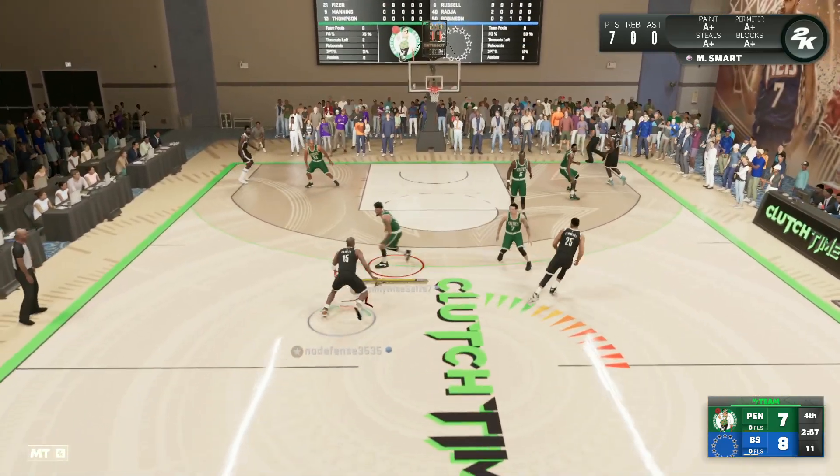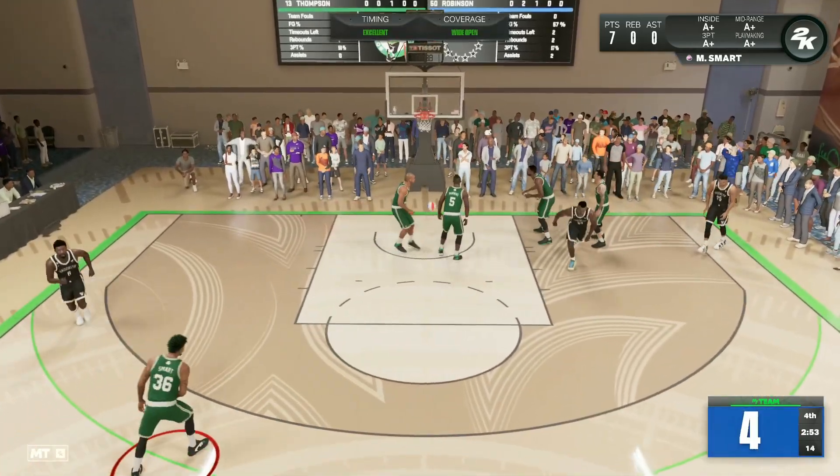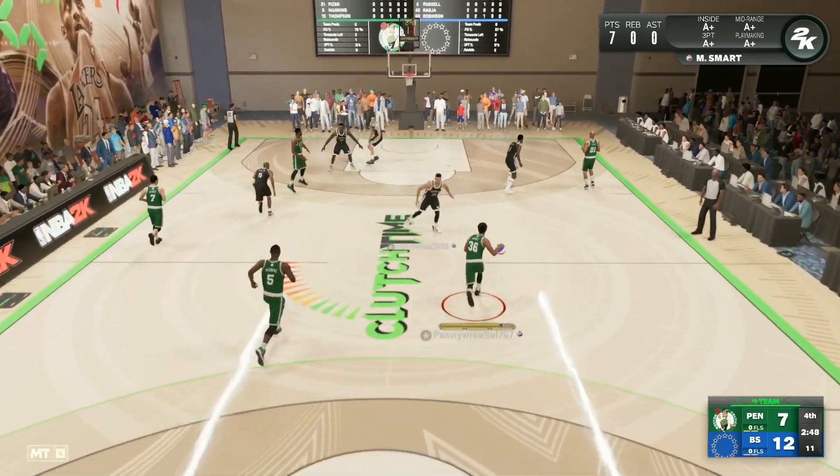We knock down that three with Marcus Smart and I actually like that jump shot a lot. I remember on his Amethyst I did like his jump shot, and even last year on his glitched Ruby — we're going to leave him wide open — but yeah his jump shot is pretty clean. You should be able to green that jump shot pretty consistently.